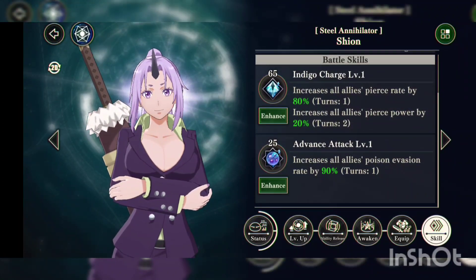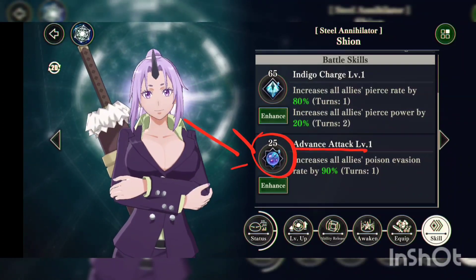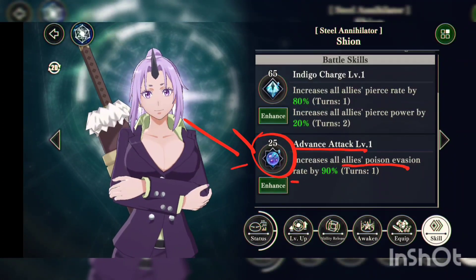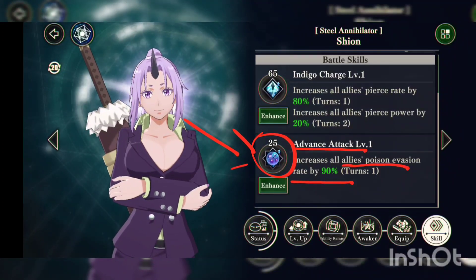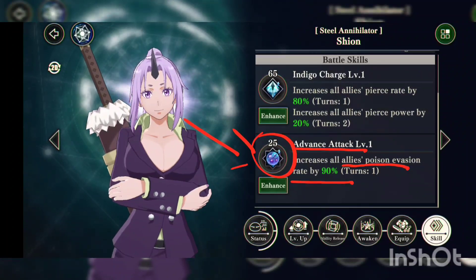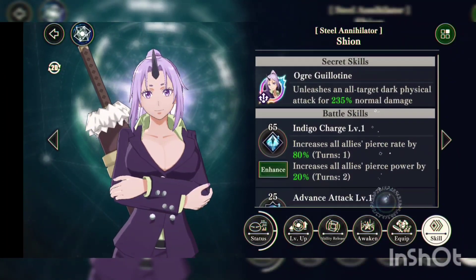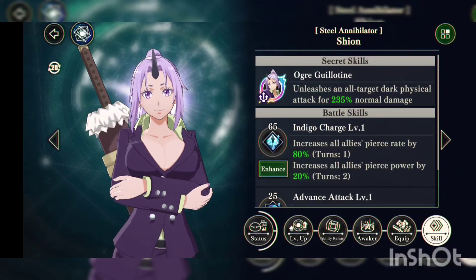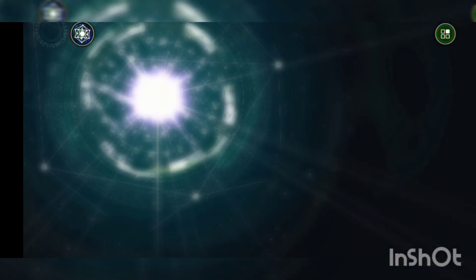Her second battle skill costs 25 and increases all allies' poison evasion rate by 90%. If you don't know how poison resist is important in this game, we'll find out — it's only the second day. I don't want to give you guys the wrong information, so if there's something wrong, let me know and I'll find out myself whether it's true or not.